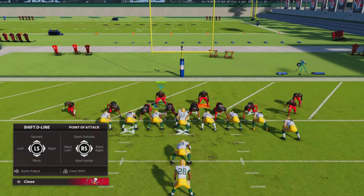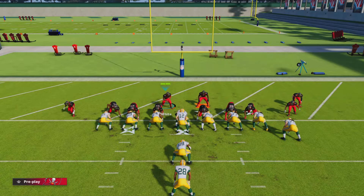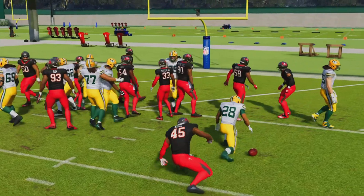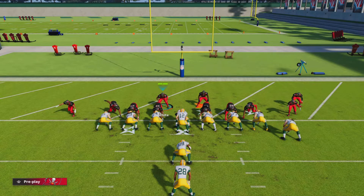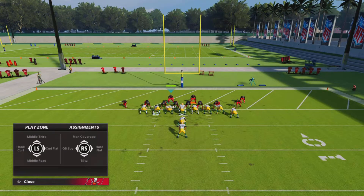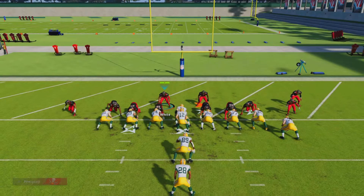The setup is simple — you want to spread your D-line and slant outside. As far as the gap shoot goes, it's all about the angle you take. You want to take an angle kind of like right there — y'all see where I'm running — and you should be able to get to the halfback before he gets to the end zone. Boom, that's the angle. Back them up and get in the backfield. Although the tackle can sometimes be difficult, the backside linebacker also gets in there, so even if you're on the wrong linebacker you still have a high chance the CPU gets in for a gap shoot as well.